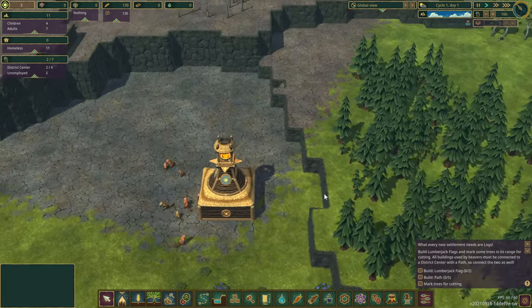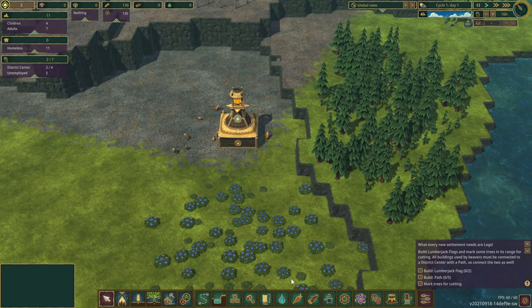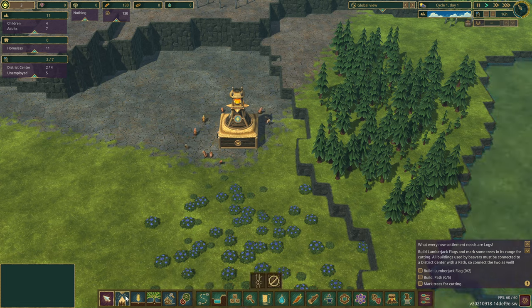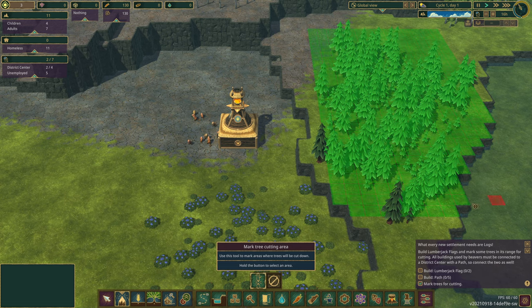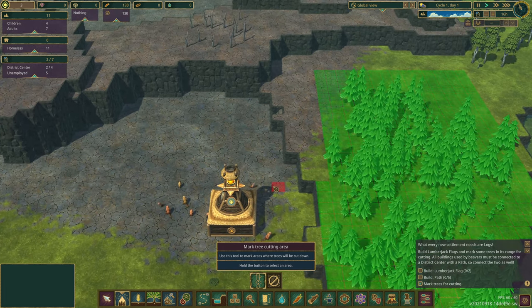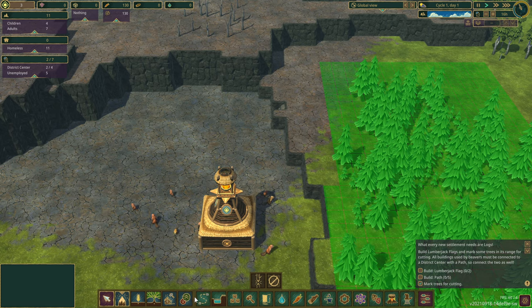I'd really like to cut down the pines first, but you've got to walk up these steps here. Let's try that though. New user interface - doesn't this look pretty cool? Cut trees, mark tree cutting area, unmark tree cutting area. Let's mark this as the tree cutting area - these are pines, therefore they're gone.